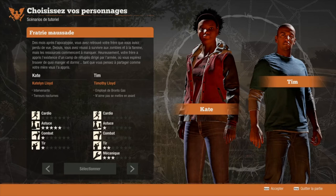Il faut également regarder les compétences de votre personnage, au nombre de 4 ou 5. Kate a le cardio, l'astuce, le combat et le tir. Le cardio monte en faisant courir et sprinter votre personnage. L'astuce monte en fouillant discrètement — en recherche lente, vous faites moins de bruit et attirez moins de zombies qu'en recherche rapide. Le combat monte en combattant des zombies, et le tir monte en utilisant des armes à feu.